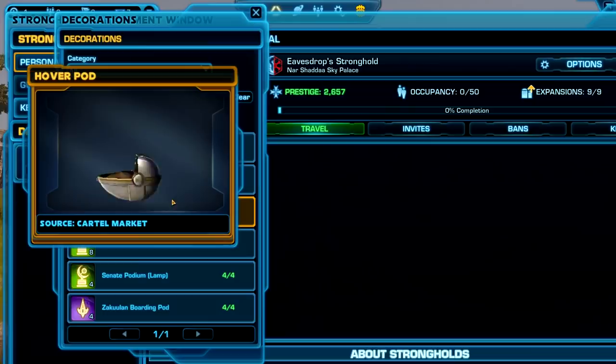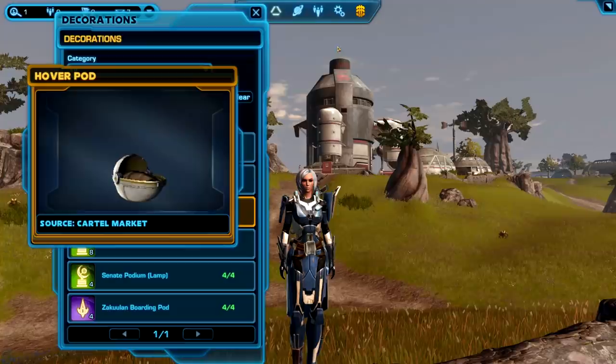Baby Yoda — I'll move it over so you guys can see it. Baby Yoda pod. That's pretty much everything for items on the public test server. There may be a few more that we haven't seen yet, but we had those two new armors.